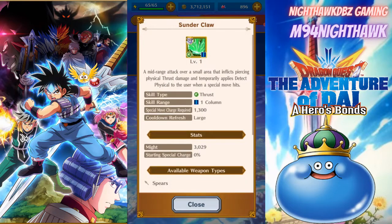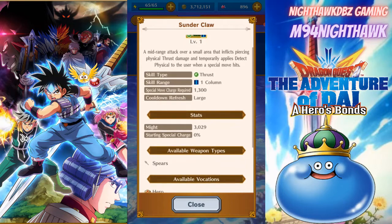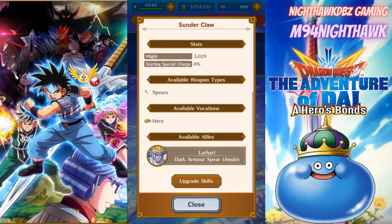We also have the new ultimate attack that comes with the spear called Sunderclaw — a mid-range attack over a small area that inflicts piercing physical thrust damage and temporarily applies detect physical to the user when the special move hits. It's a straight shot. The special move charge requires 1300, cooldown refresh is large, the might of the weapon is 3029, starting special charges at zero percent. It's a spear available to heroes and allies, and also available to Lahart.